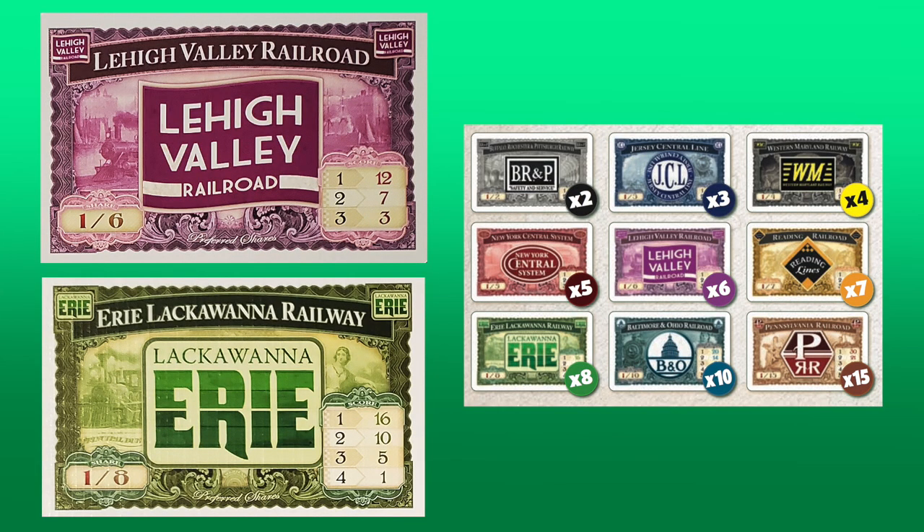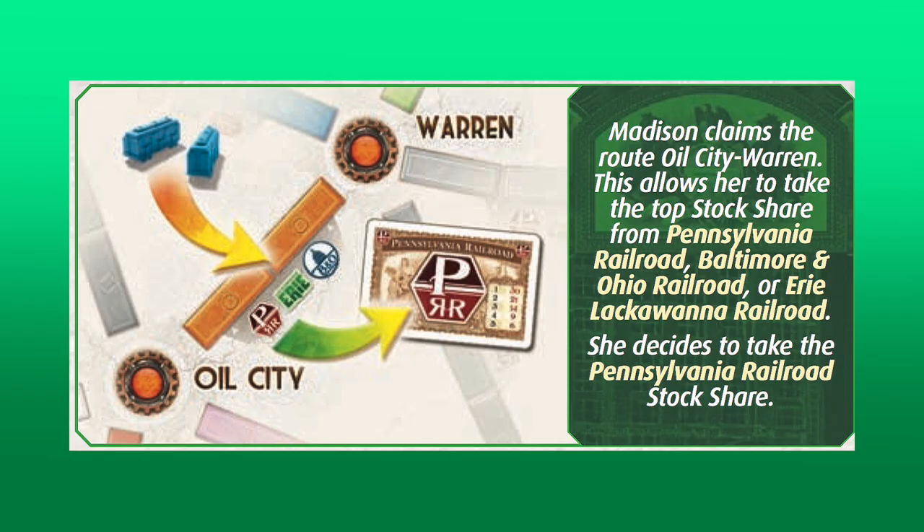The most significant addition for Pennsylvania is stock shares. There are 9 different real-life railroads found in this expansion that players can earn shares of stock in. Whenever a player completes a route, they may take the top share of one of the railroads listed next to it. At the end of the game, each railroad will score points for the player who has the most shares in it, second most shares, and so on. There's also a 15-point Globetrotter bonus for the player who completes the most destination tickets, as well as new two-player rules that introduce a dummy player.